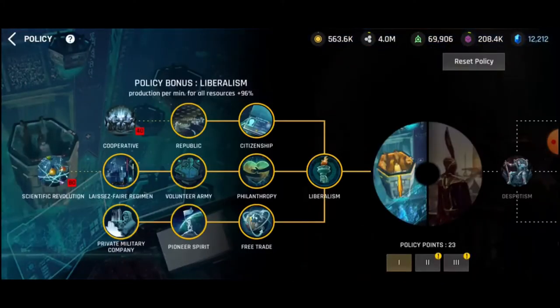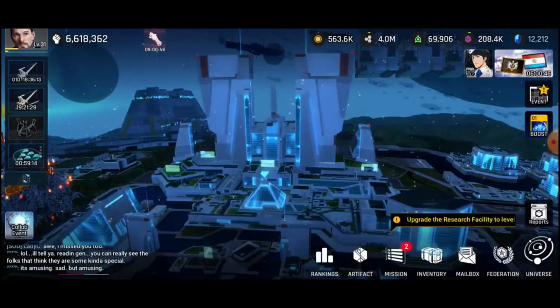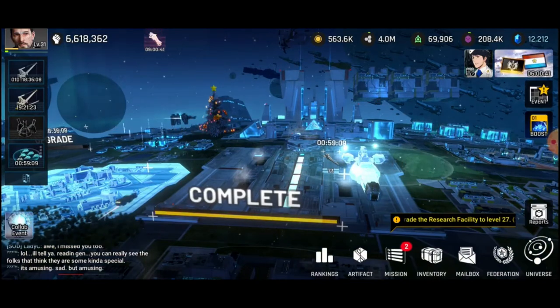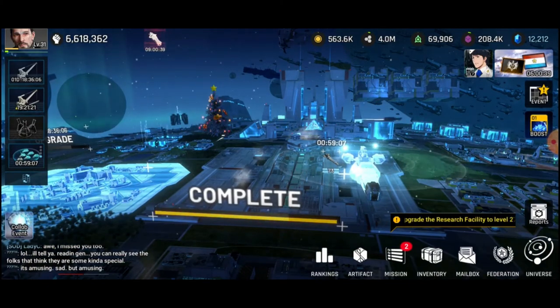The second thing is the policy. If you go to the policy and you want to focus on resource production only and need a resource-focused planet, I suggest liberalism — that should be the one policy that everyone should definitely go for.